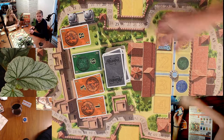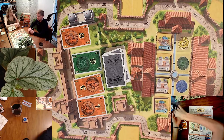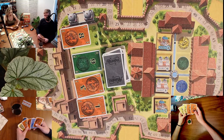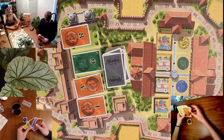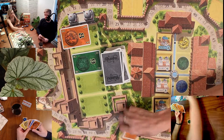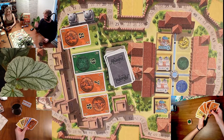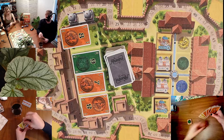So I begin. My options are: get money or buy something. I usually check first if I can buy anything with exact change, but currently I cannot. So I'm going to take this three and this one — they add up to four — to help me get exact change in the future.